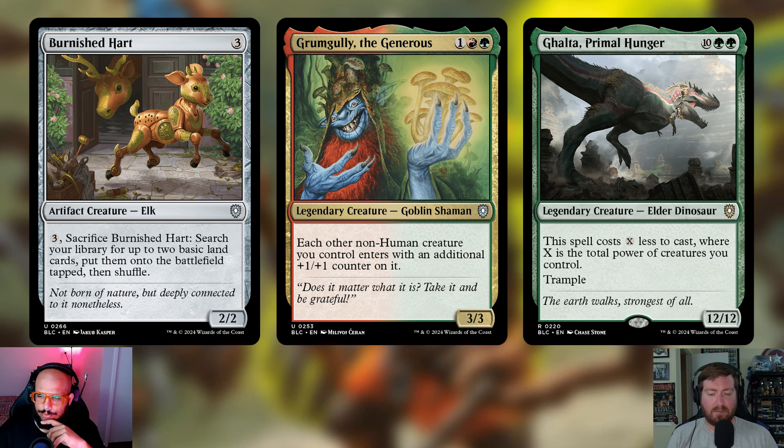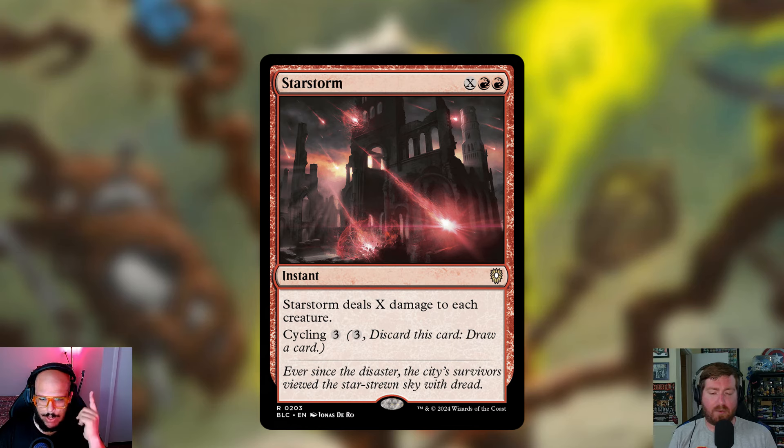For instants, I got rid of Star Storm — X plus two red for an instant that deals X damage to each creature, with a cycling cost of three. It is very mana intensive. If we're playing it as an instant we're leaving up a ton of mana, and it's just a weird card. Yes, we could play it on our turn because we give all our stuff indestructible, but the real reason I'm cutting it is it's extremely mana intensive — I want to do something else with my mana. Just play Blasphemous Act, which is in the deck.